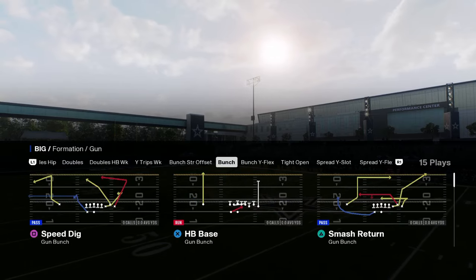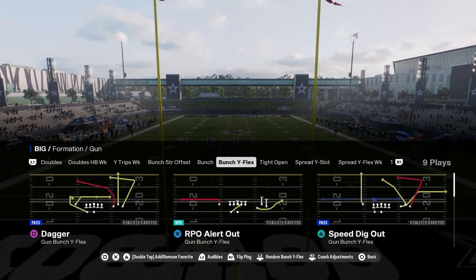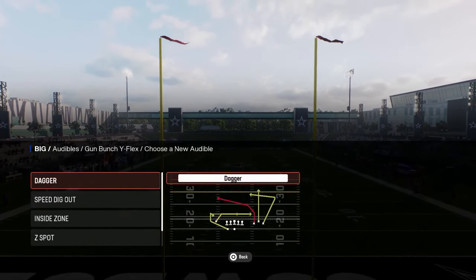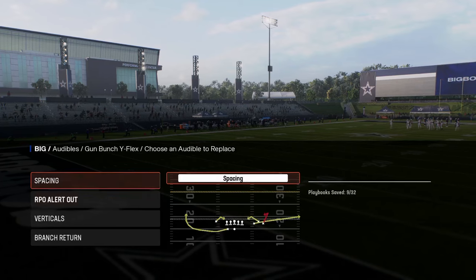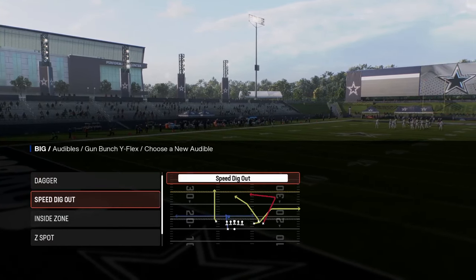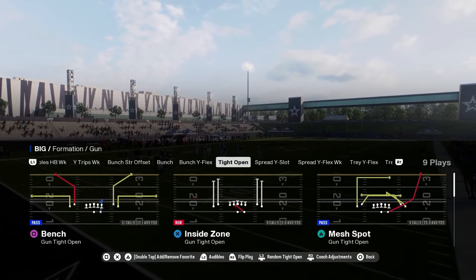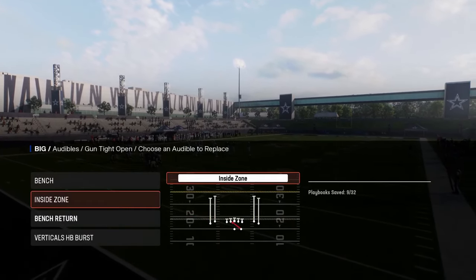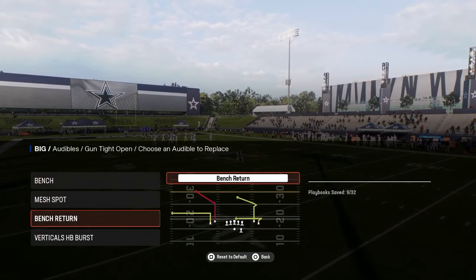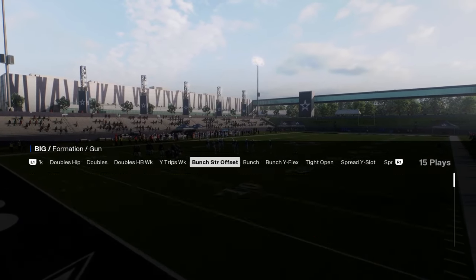You have shotgun bunch with really good plays: smash return, dig return, and verticals — a decent bunch within this playbook. Bunch trail is really good. If I was using this playbook I'd base my offense out of bunch strong. Bunch wide flex is an up-and-coming formation this year — it has the RPO, verticals, and branch return. Wish it had a dig return, but dagger works fine. You also have tight open, which is great against man coverage — really good to have in your playbook.